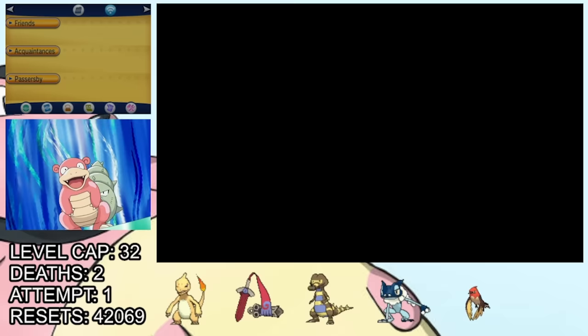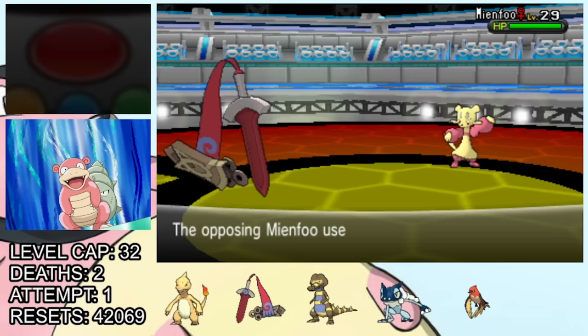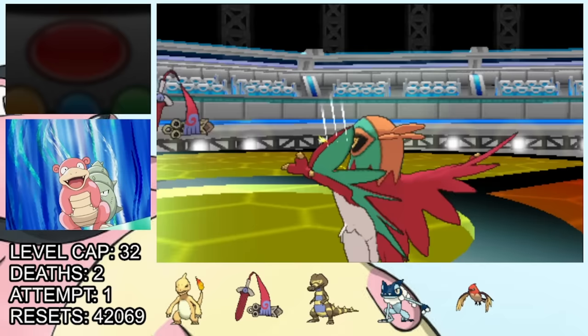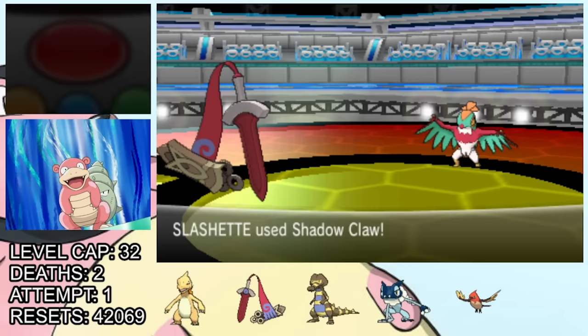The next notable fight takes place in the Shalour City Gym, where we take on the third gym leader Korrina and her fighting types. This one's kind of funny because there's only one Pokémon on her team who can actually hit Honedge, and even then it's with a move it resists. Naturally, we take full advantage and sweep her team with Honedge. This gives us a beautiful opportunity to get revenge for our Fletchinder against her Hawlucha, which we do, and we get the third gym badge.